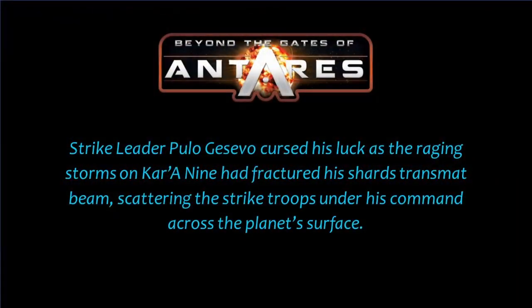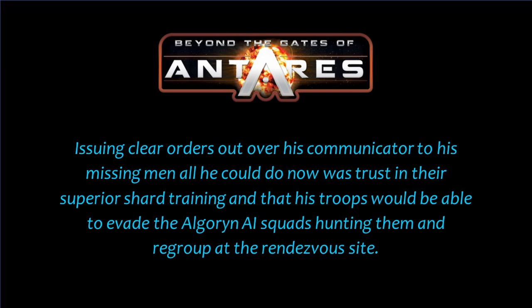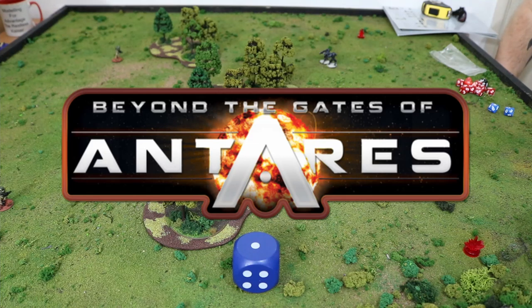Strike leader Pulo Giusevo cursed his luck as the raging storms on Kara 9 had fractured his shard transmount beam, scattering the strike troops under his command across the planet's surface. The landing had not gone according to plan and before he could continue with the task given to him by the intel, he needed to regroup his forces while avoiding the Algorin garrisoned on the planet. Issuing clear orders out over his communicator to his missing men, all he could do now was trust in their superior shard training and that his troops would be able to evade the Algorin Aeone squad's hunting men and regroup at the rendezvous sites. Beyond the gates of Antares, mate. Strike on Kara 9.